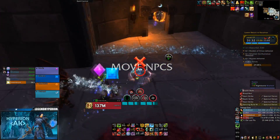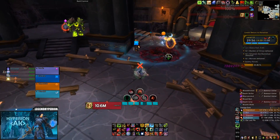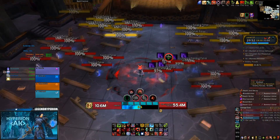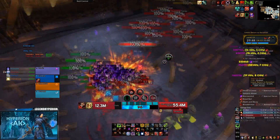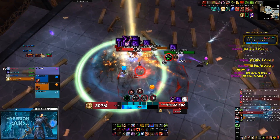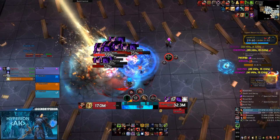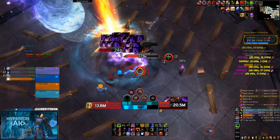I use LVI for my party frames, but really anything works — even the stock UI — if you set it up correctly to show class health by colors, scale it enough to be visible, and place it in a good spot. If you're a healer you might want to use some sort of healing add-on, but as long as your party frames are visible and you can easily track your party's debuffs and their HP, you should be good to go.